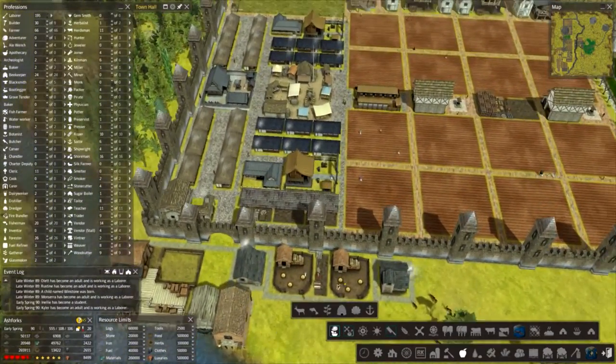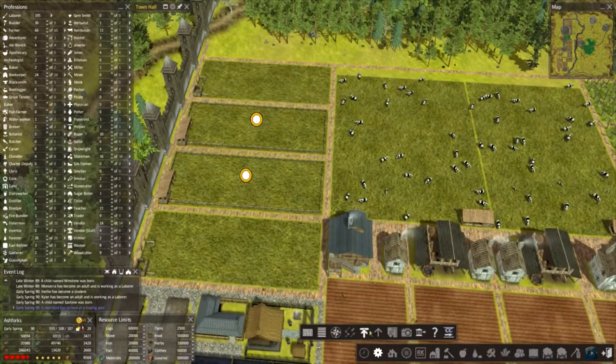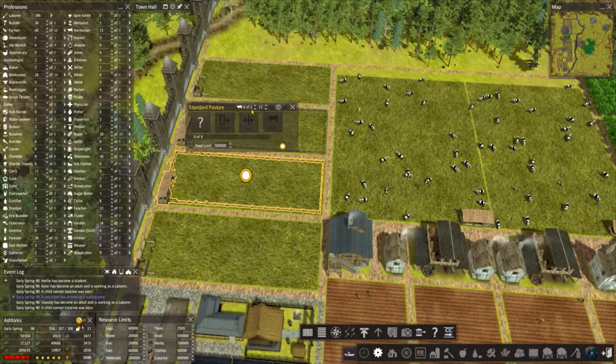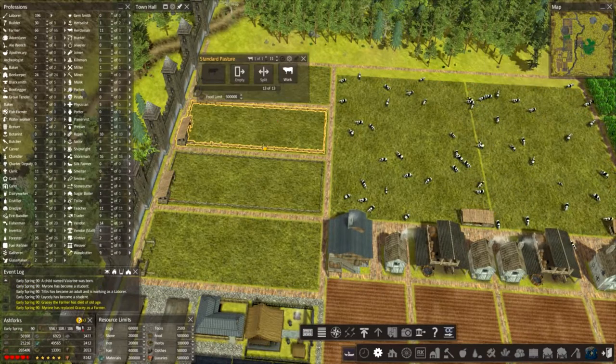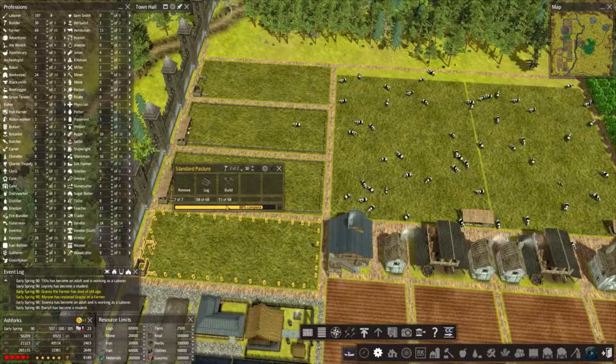Everything's getting built down here - really want to get this done. Come on, get it done. Let's get these set back up to fusion cows. 13 of 13, 12 of 13. How are we getting on here? Oh, so close - let's check this trader.